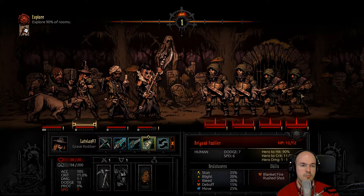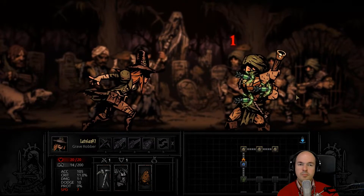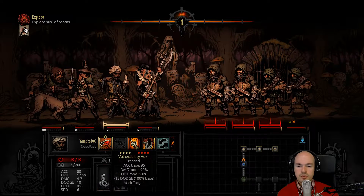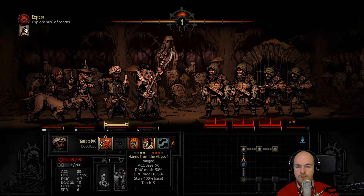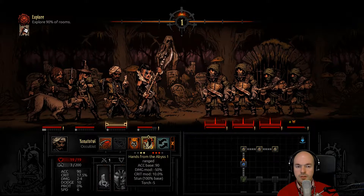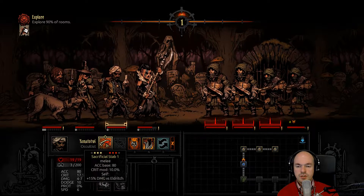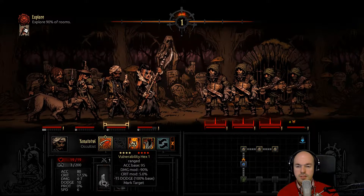Okay in that case let's get a poison dart in the back so the blanket fire will really start harming me if I don't get rid of them quickly. I can stun them — mark them. No, let's start — have a bleed skill.